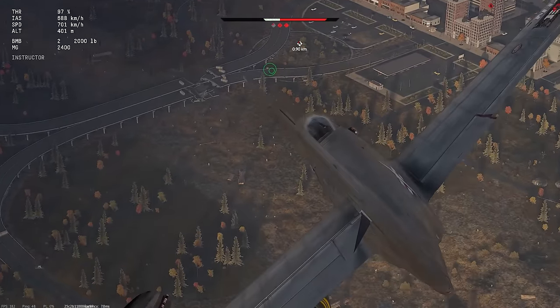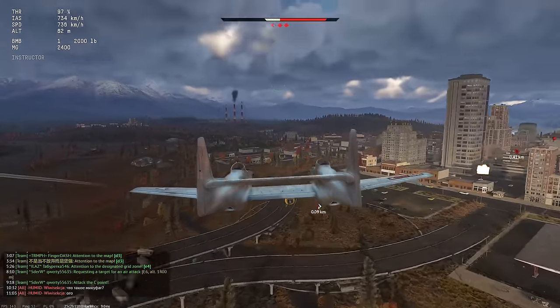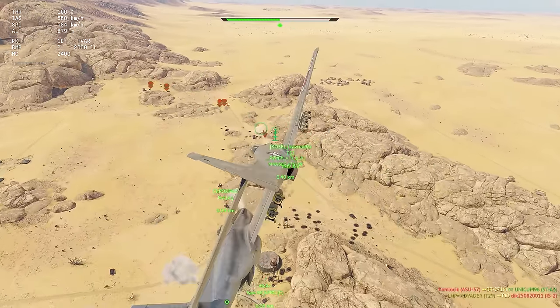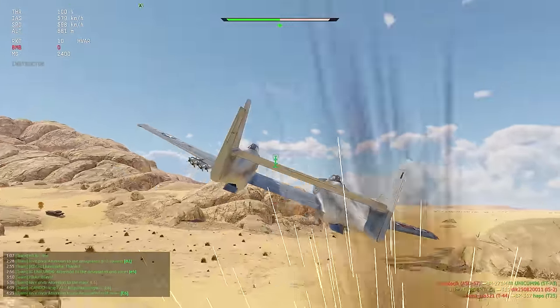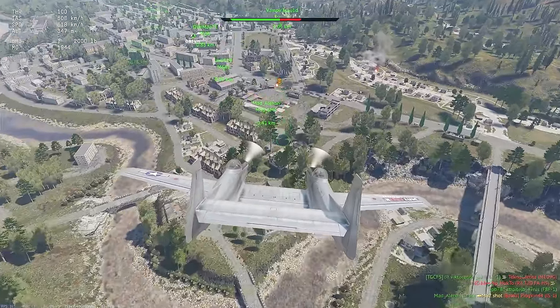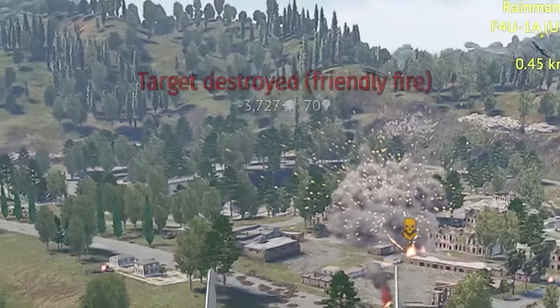They are so powerful that occasionally I ended up with a double kill despite not even being aware there were more vehicles in the area. Additionally, they are located at the center of the aircraft, making it easier to drop them more accurately. Though it's not like you need a lot of accuracy for a bomb of this size — the more explosives you have, the less skill is required.